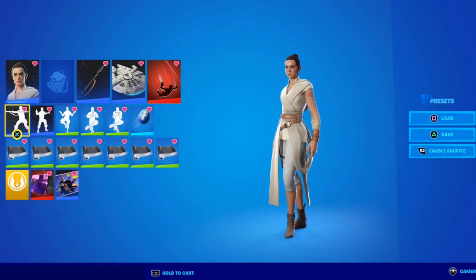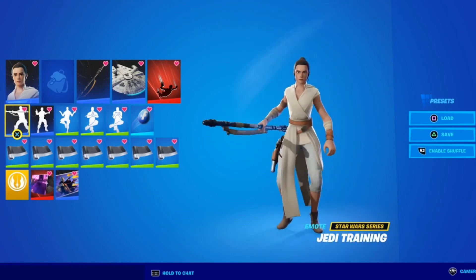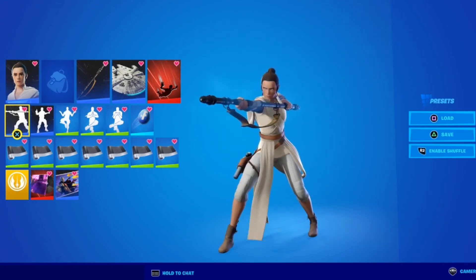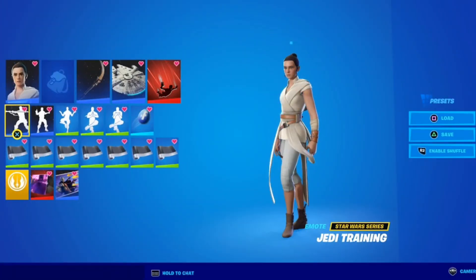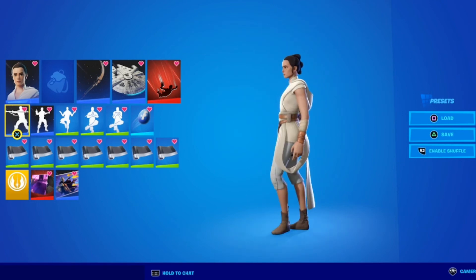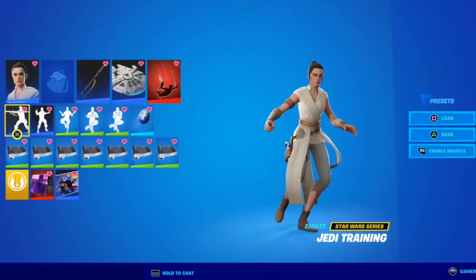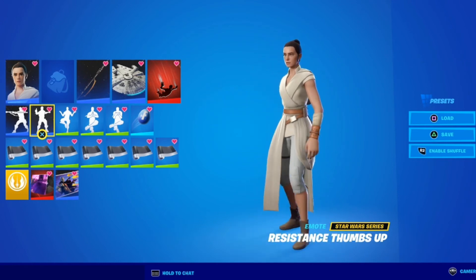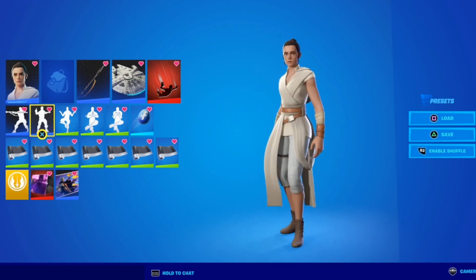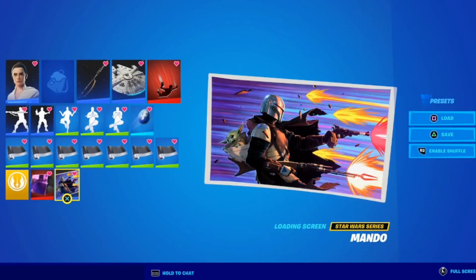The Jedi Training emote is the one I was building toward. Similar to how the Stormtrooper's riot baton worked with the Traitor emote, this emote was unlockable through challenges. Uniquely, if you equip a different pickaxe — like the Vibro Scythe — and do the emote, it shows a holographic see-through version of the staff. But if you have Rey's Quarterstaff equipped and trigger the emote, it uses the actual pickaxe. Then we have the Resistance Thumbs Up emote, which I believe is technically Finn's emote but works with Rey too. Her banner is the Jedi Order banner.